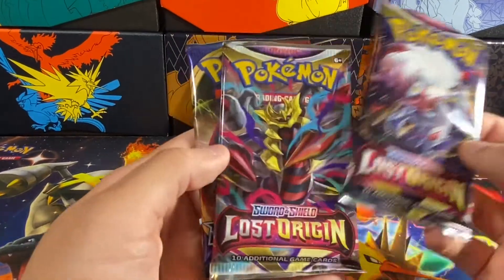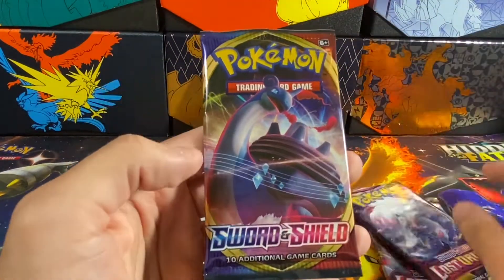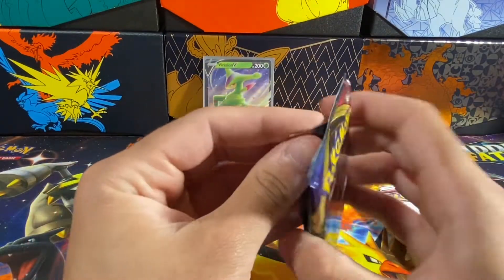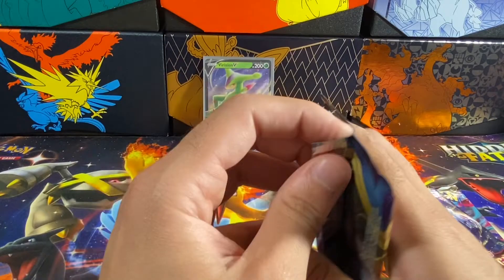We have two Lost Origin packs and a Sword Shield base set pack — very cool. I was not expecting Lost Origin; I just opened up the trainer box recently. We'll start with the Sword Shield base set pack.